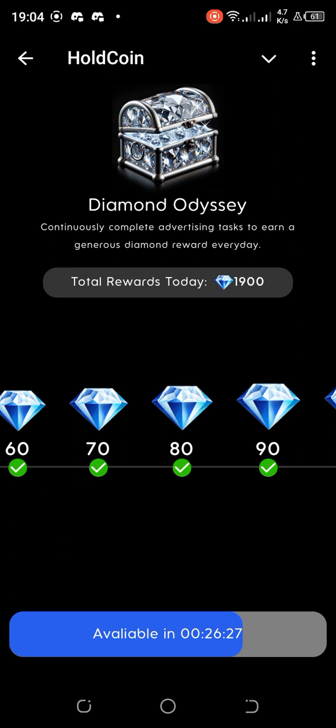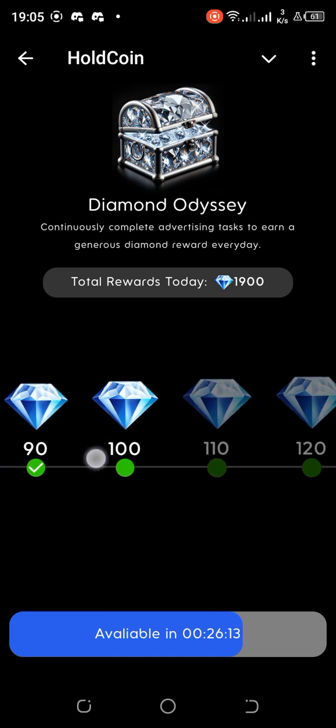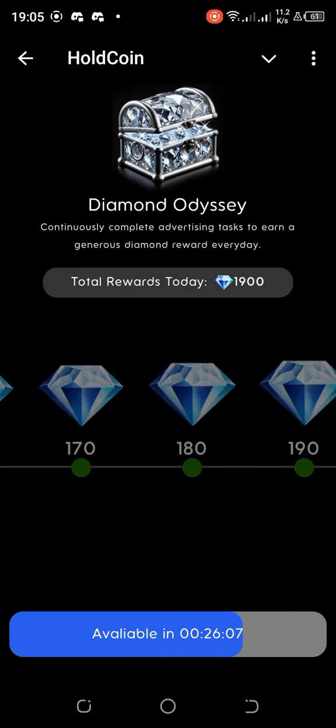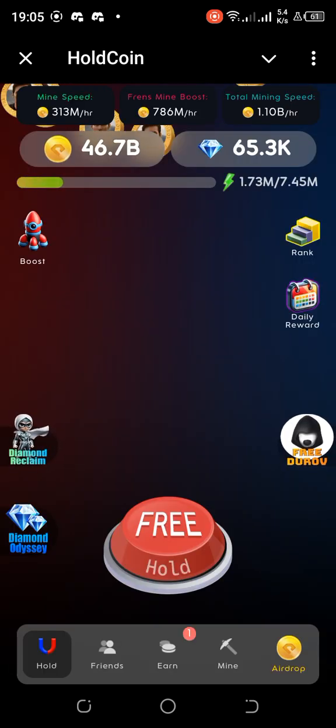With Diamond Odyssey you can get up to 1,900 diamonds. So far I've got 10, 30, 60, 100, 150, 210, 280, 360, plus 90 here — that's 450 so far. By the time I do another one in about 36 minutes I'll be at 550, and by the end you'll be at about 1,900 diamonds. Just watch ads and get that.